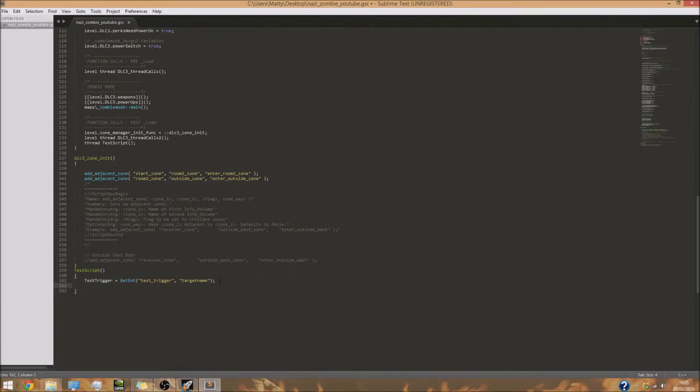Next we need to wait until the trigger has been activated. If we run the code all the way through without waiting, it's going to give all the players the wonder weapon straight away regardless of whether they've activated the trigger. So we need to make sure the player activates the trigger before it carries on. We do 'test_trigger waittill("trigger")' — it's going to wait until this trigger has been activated and then continue the code.